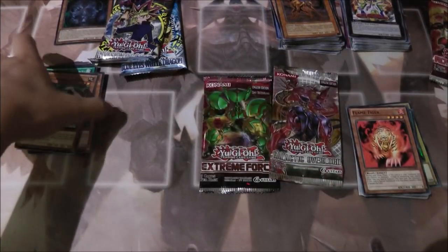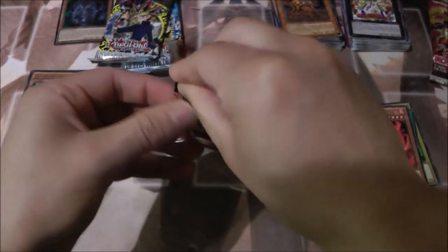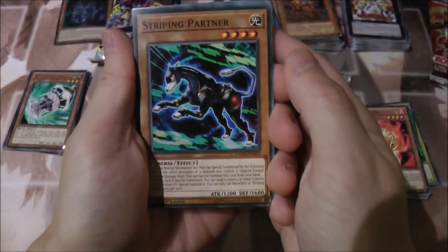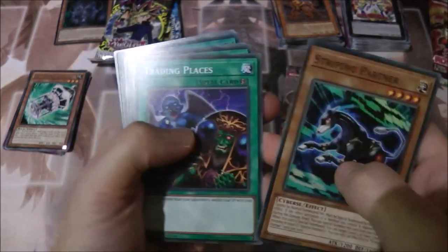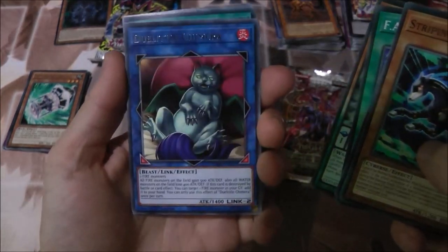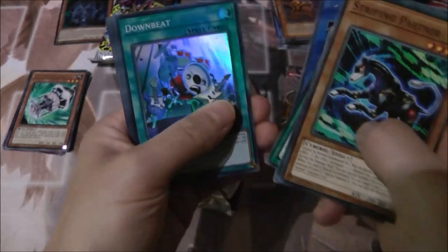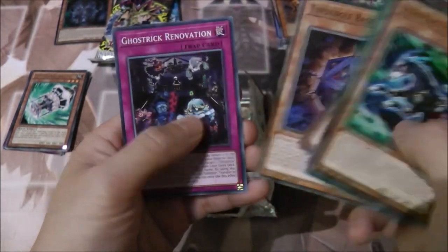Next pack is Extreme Force. We got Striping Partner, Trading Places, FA-Black Ray Lancer, Test Run, Yokozuna, Sumo Spirit. And what does this say — do a Chimera — Downbeat, looks pretty cool, putting that on the side. Not bad overall.